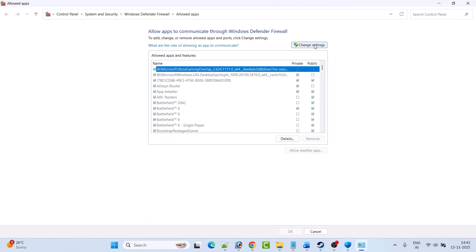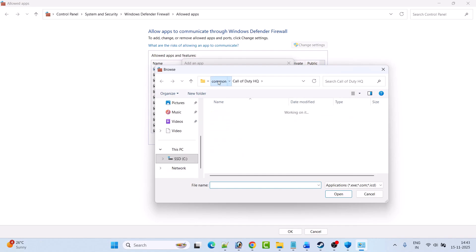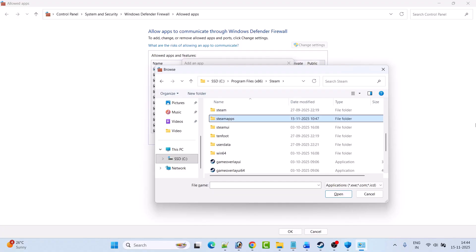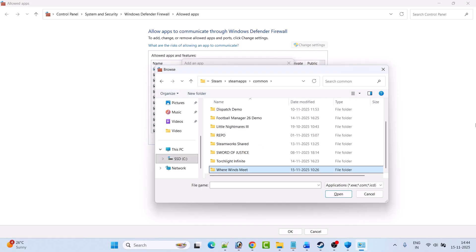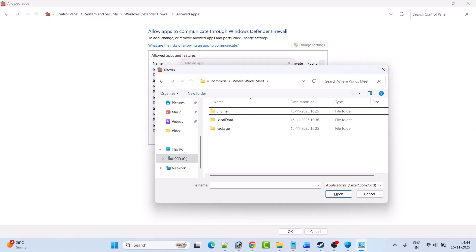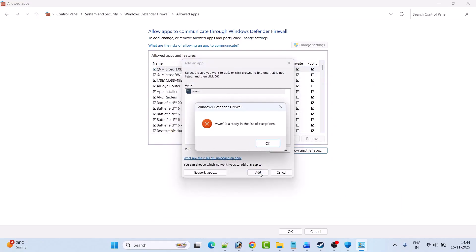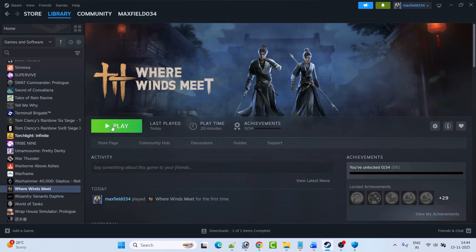Now go back, click on Firewall and Network Protection, click Allow an App Through Firewall, then Change Settings, then Allow Another App, then Browse. Browse to the game installation folder: Program Files (x86) > Steam > SteamApps > Common > Where Winds Meet > Engine > Binaries > Win64. Select the wwm.exe file, click Open, then click Add. Click OK to save changes, then launch the game and check.